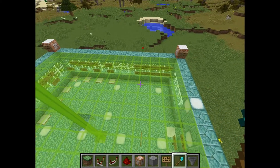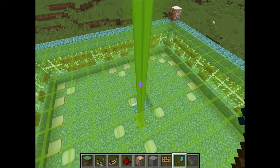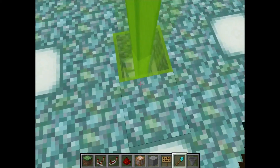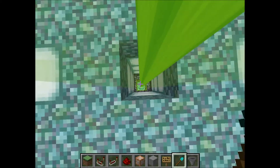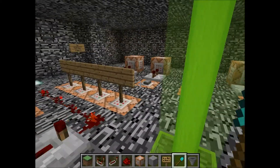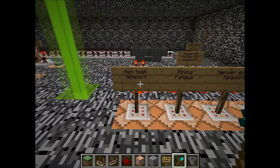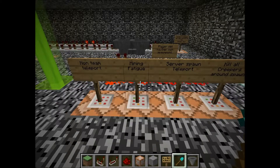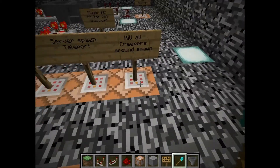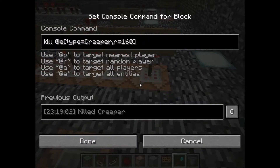I'm going to go down here, break this glass, and jump down to the secret room. Here we are — this is the secret room. We've got the mining fatigue command block there which we talked about. Now let's talk about killing all creepers around spawn and have a look at that.